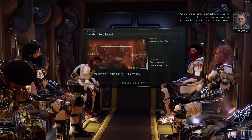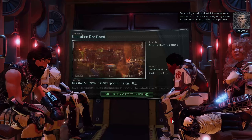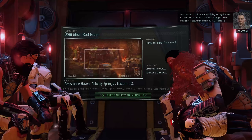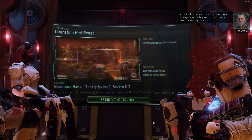We're picking up an intermittent distress signal and as far as we can tell the aliens are hitting back against one of the resistance outposts. It doesn't look good. We're moving in to secure the area as quickly as possible. Neutralize all enemy contacts.